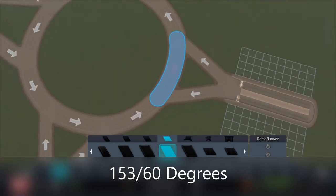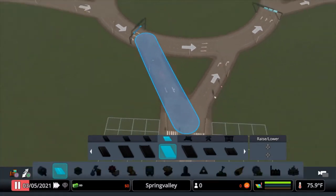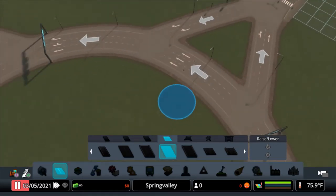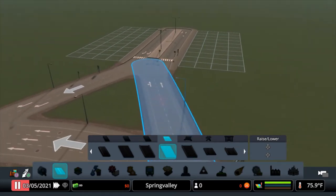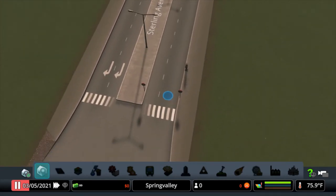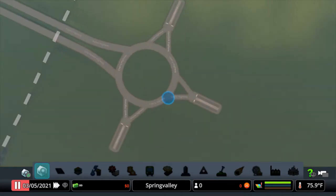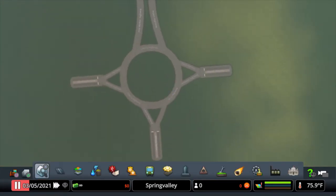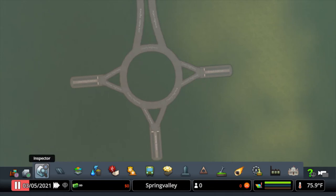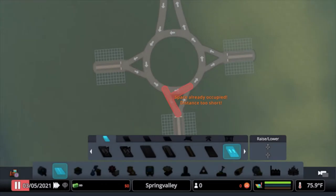I'm going to flip these around. We've got to go into detail - I messed some of these up on purpose - what happens if you mess your roundabout up, or you don't get these angles quite right. Basically we're shooting for these two straight arrows here to come in here, with a nice curve here. So that's level two.